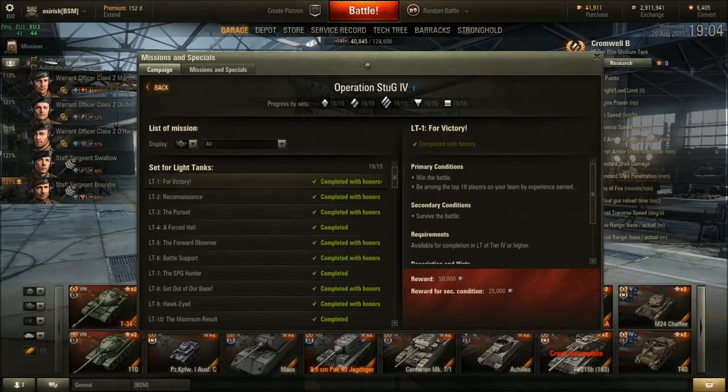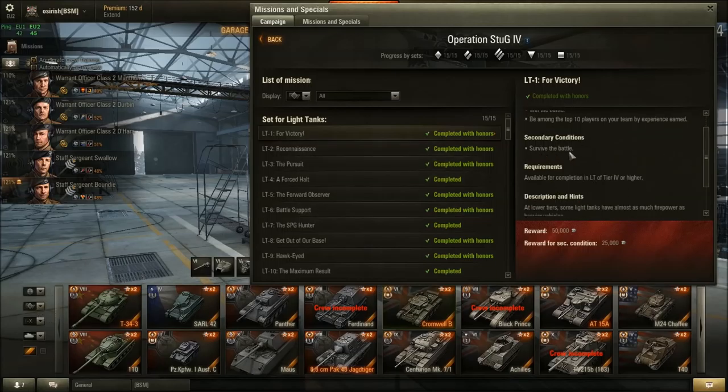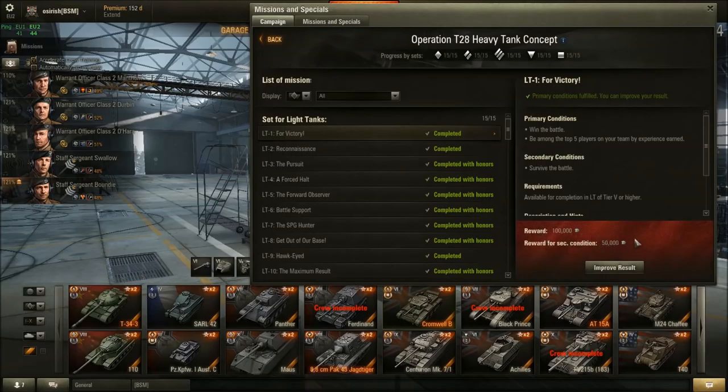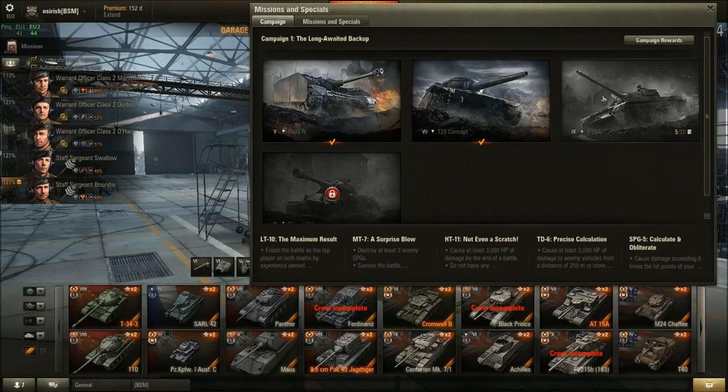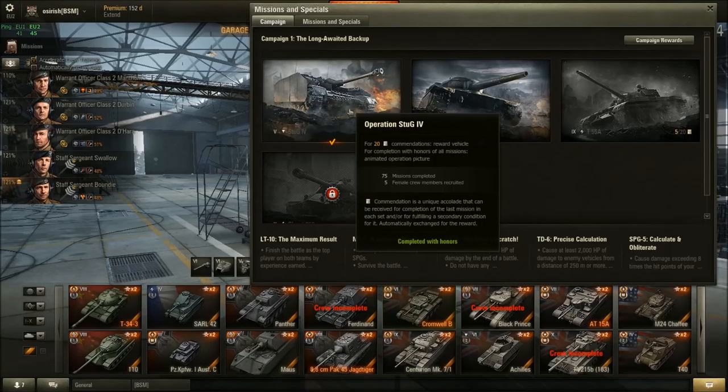A lot of the Stug missions I found very easy — I completed the Stug in about a week. The key thing to keep in mind: Stug missions are for tier 4 or higher, and a lot of them can be done in tier 4 tanks. It's much easier with higher tier tanks — doing light tank missions with a tier 8 light tank is incredibly easy, and that's how I flew through them.